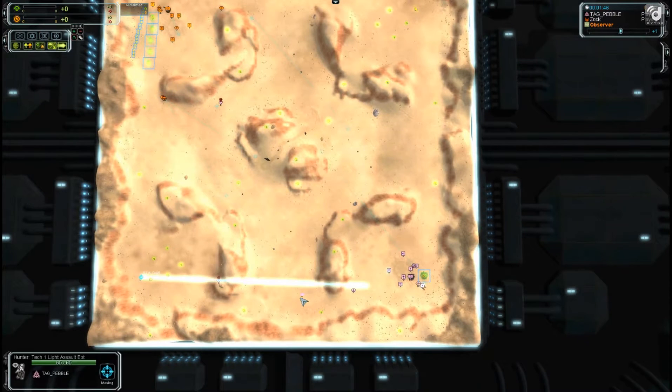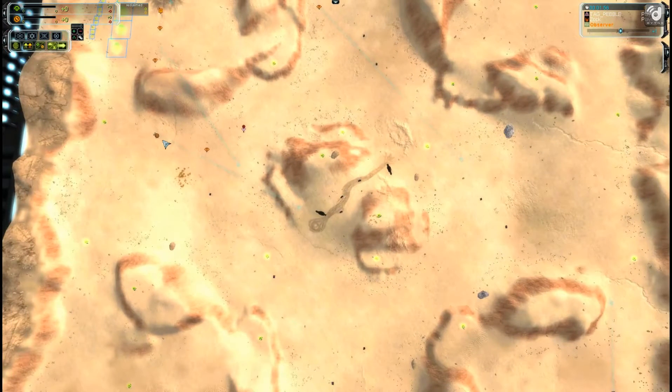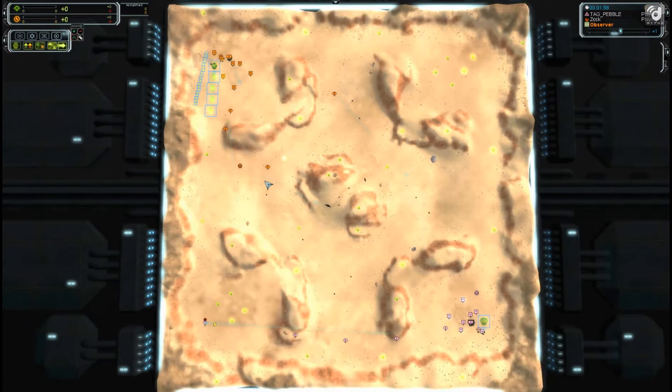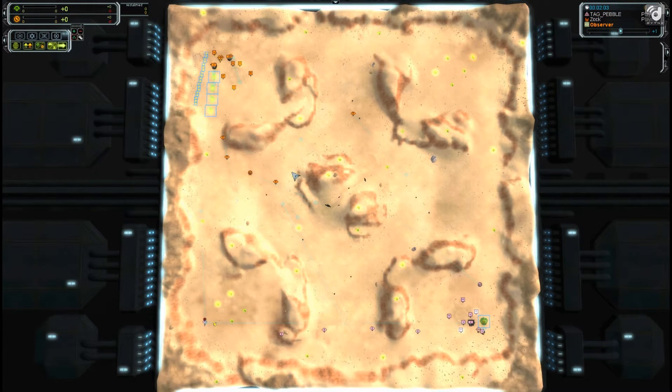We're seeing a lot of hunters going to the bottom left base and multiple Salines coming out for Zock. His scout sees them — he knows they're Salines. We see the first kill of the early game: a Saline versus a scout for Zock.